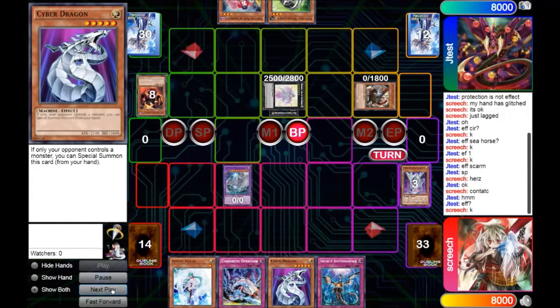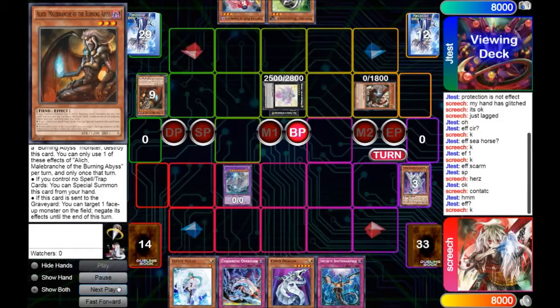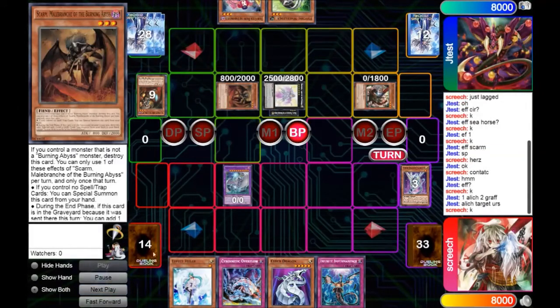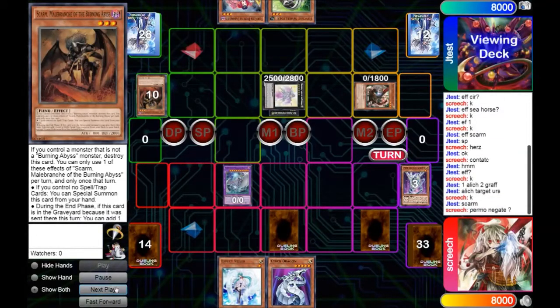After some thinking, he goes ahead and uses the effect, allowing him to send a copy of Aldiich to hand from the Graveyard. Basically negating the Megafleet, putting it to zero, and of course summoning a Scarm as well. We go ahead and set a couple of cards and pass.